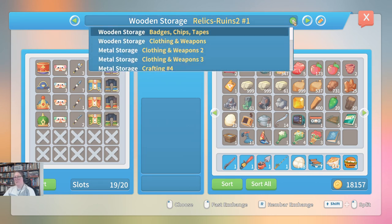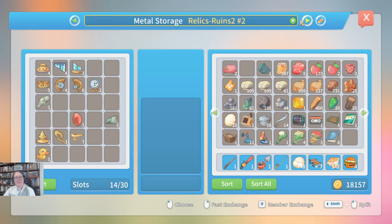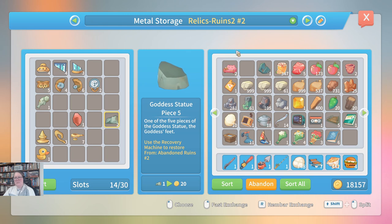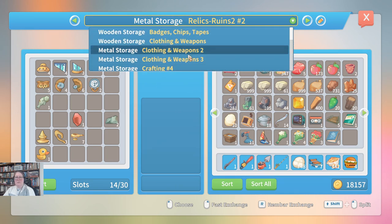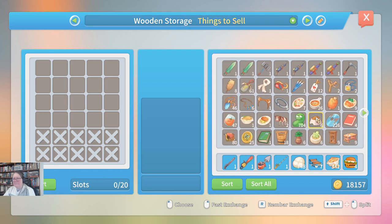Until I get a box three, I guess I'm just going to have to wait. What's that? That's the goddess statue. Maybe if I just go into my things-to-sell box - oh, it's empty. I was pretty sure I had storage chests in there. I think I'm just going to be stuck with that for a bit longer.